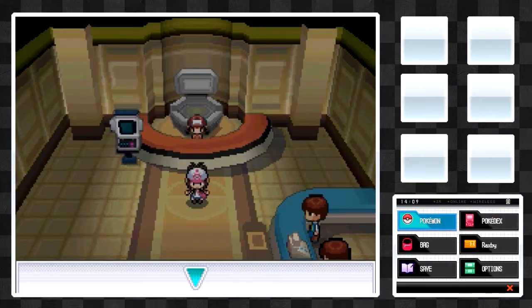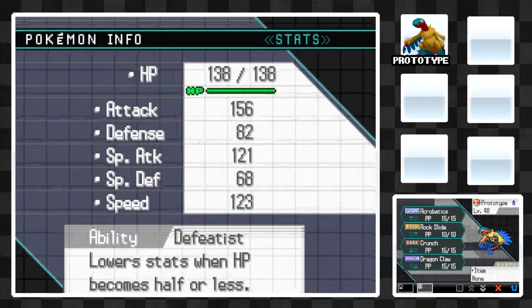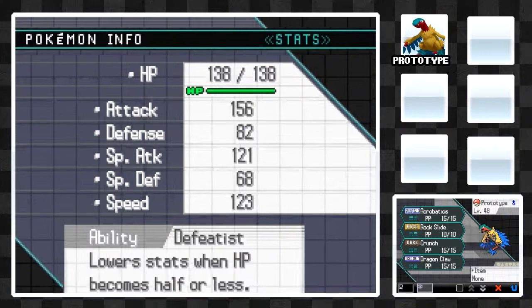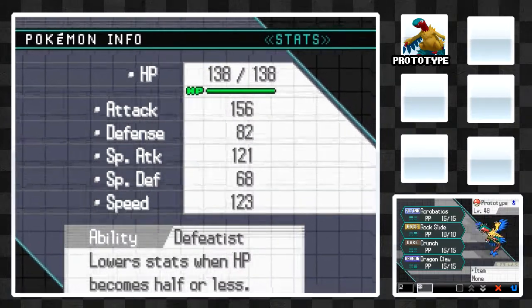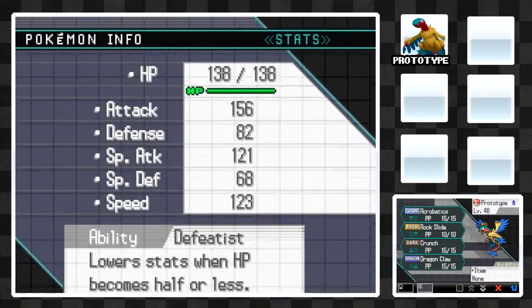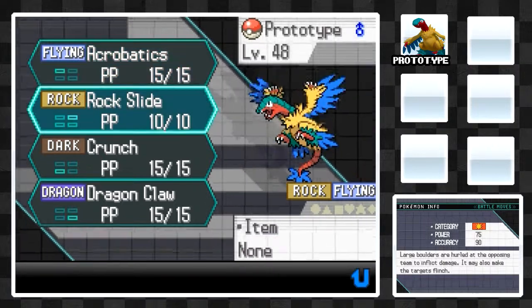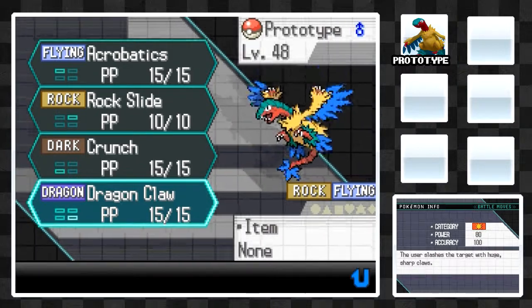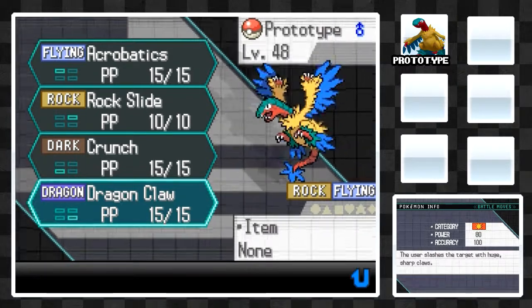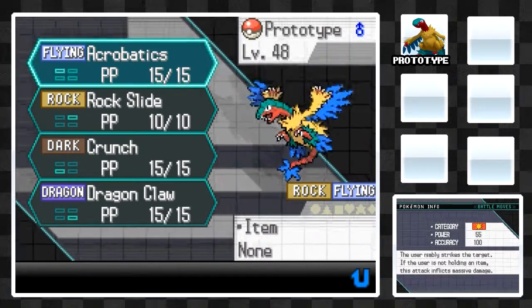You're probably curious about my team — let's reveal them one by one, just for that little bit of extra suspense. First off is Prototype, or Archeops, a Flying/Rock type. It is looking good with 156 Attack at level 48 — all of my Pokémon are level 48. It has decent special attack too, but I'm just hoping to hit hard physically with high speed. We have Acrobatics, which deals 110 base power damage as we're not holding any item, plus STAB. Rock Slide hits hard with STAB, Crunch gives us a Dark type move, and finally Dragon Claw will come in handy if we encounter any Dragon types. This moveset should fit Prototype quite well, and I'm sure Prototype will see a lot of use during the Elite Four.